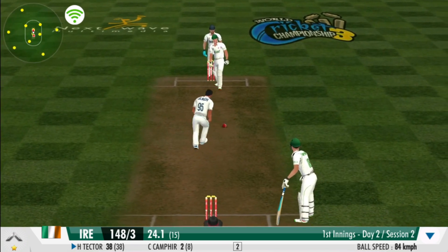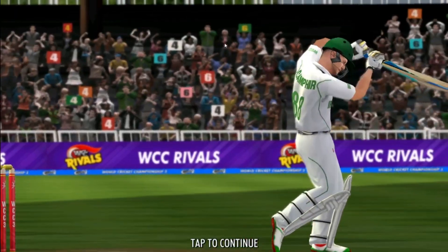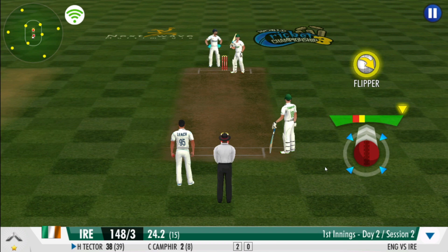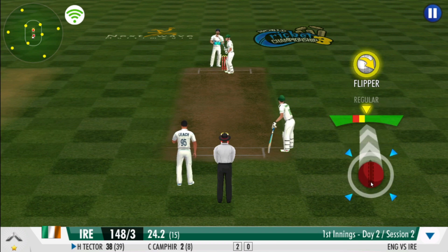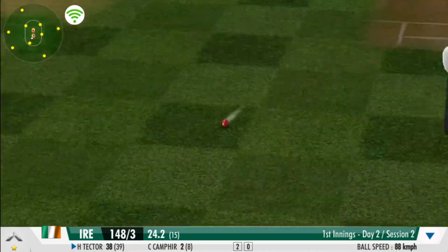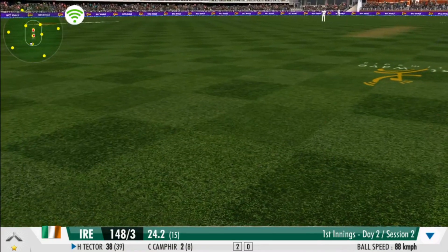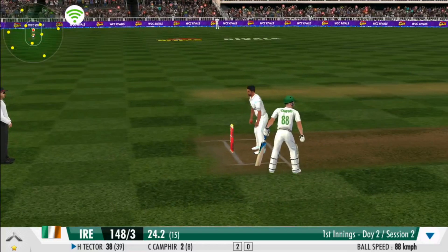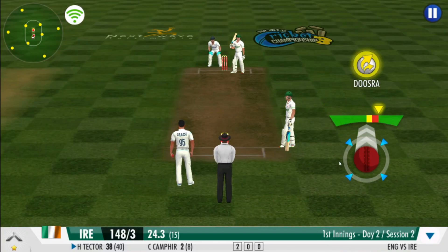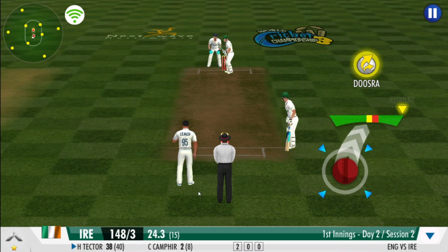It's the doosera — but will the batsman fall for it? A solid defence to a very good ball. Well contained — a smart effort by the bowler. He slips in the flipper, skids back in, leaving the batsman in real trouble. No run again. Clever bowling — the batsman has been deceived completely.